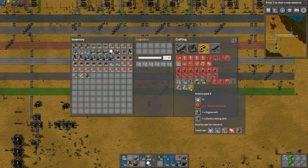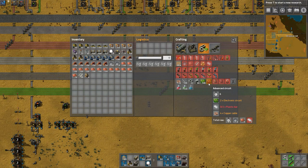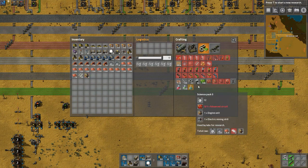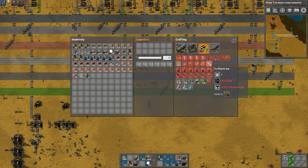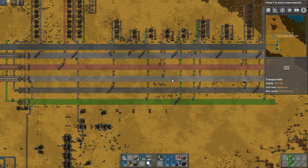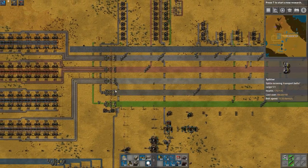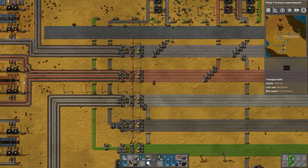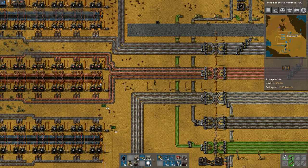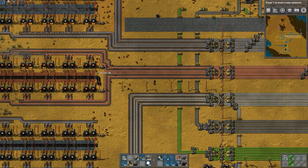We're going to first make our advanced circuits and run those down the bus. But even before that, we need to make plastic. Plastic is relatively simple to make — it's just one coal and 20 petroleum gas. That means I need to run coal down the bus as well. I'm going to run a single line of it; I don't think I'll need it for anything else other than this one instance.